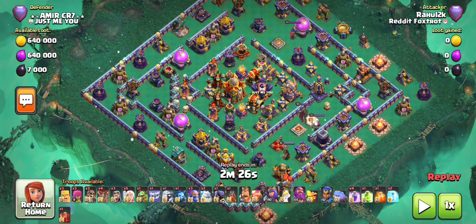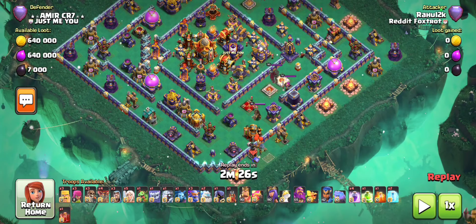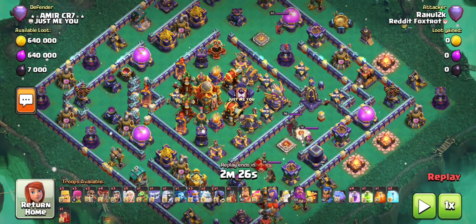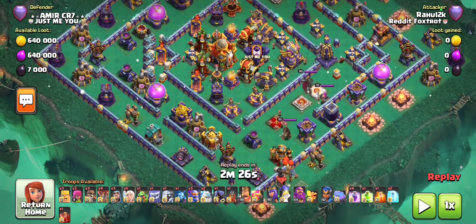I'm going to combine two tricks - the greedy flame flinger I've been talking about this entire video, and using the queen to funnel. I very rarely use my queen to funnel on anti-two-star bases like these - I love sending her into the core - but I don't have much of a choice. I'm going to need to exploit her ability to the fullest to handle these heavy things over here: heavy heroes, monolith, and just a lot of damage that could prove difficult to get through.